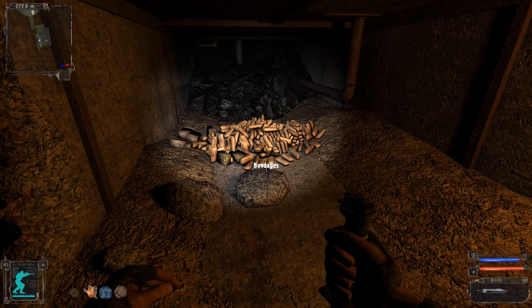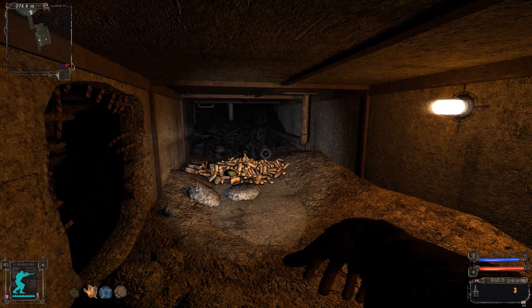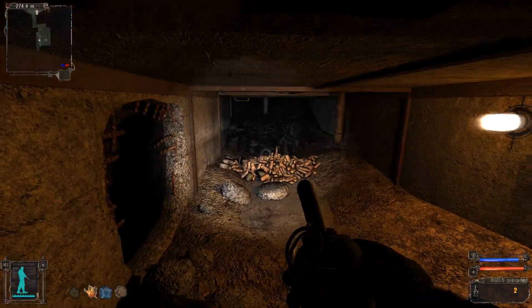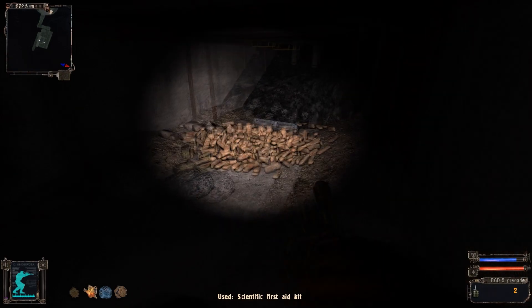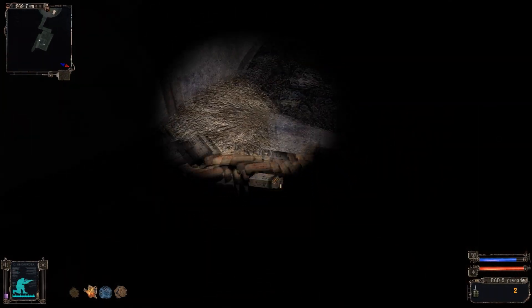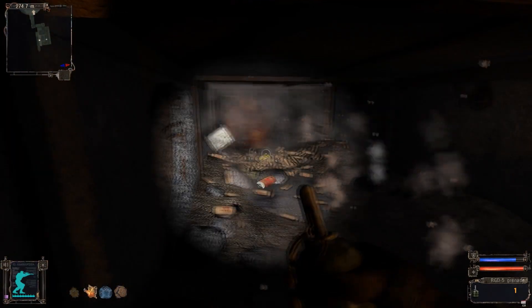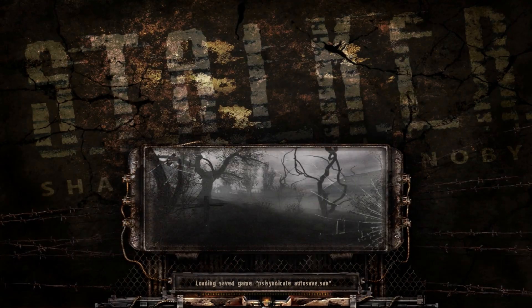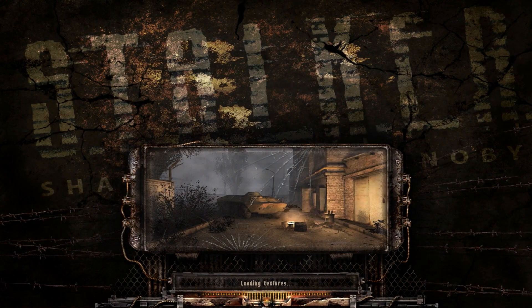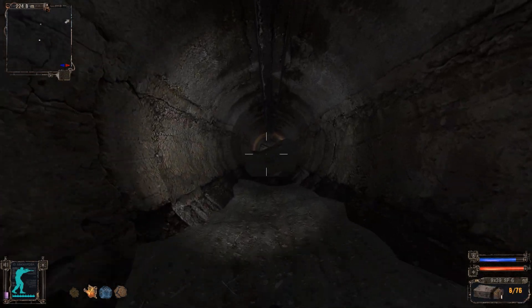We're going to throw a grenade in this pile and see what happens. If it crashes my game, this is me saying goodbye. We've officially killed Sai Syndicate and also his computer. I'm fine, I think I was a bit far from it. Still getting 140 FPS — optimized, boys! My game just changed level, it didn't crash. So we're going to get out of this tunnel and wrap up this video, but I think it's pretty much done anyway.